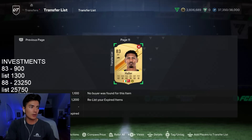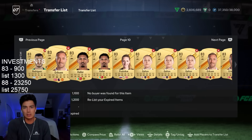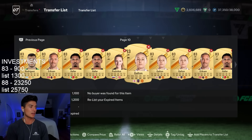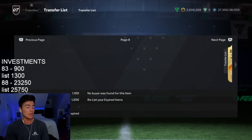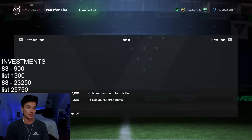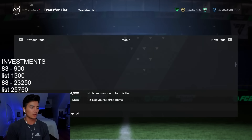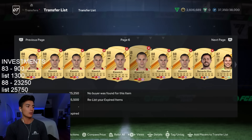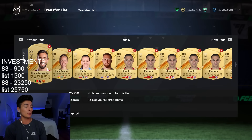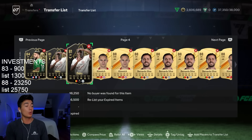That is fodder — you can just see it right here. I'll slowly list all these cards up. I could list one by one to get more sales, but I'm just going to hit relist all. I want to make sure they're all at 1,200 because I get more sales. Relist, relist, relist, relist. And here are my 88s — as you can see at 25,500, I bought a decent amount. I'm at 25,750 as well. Boom, relist all.